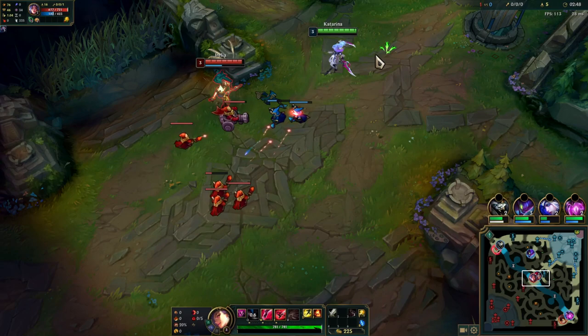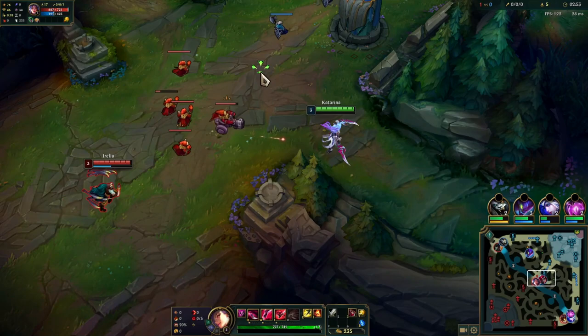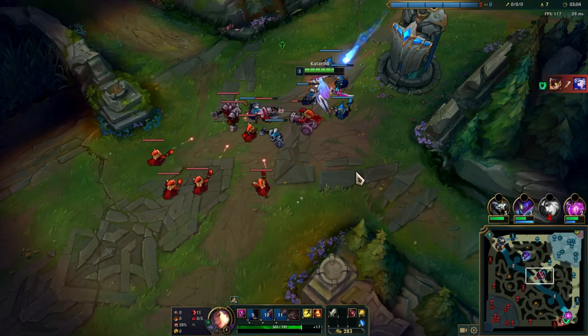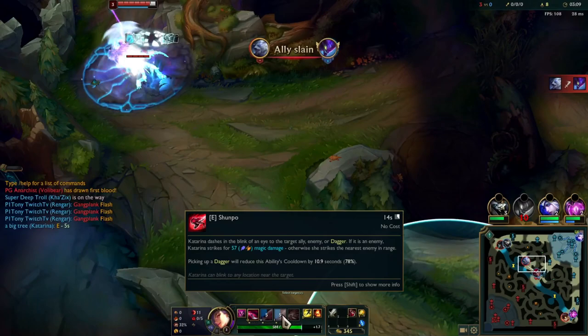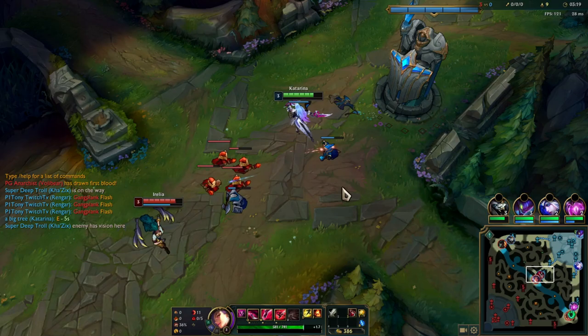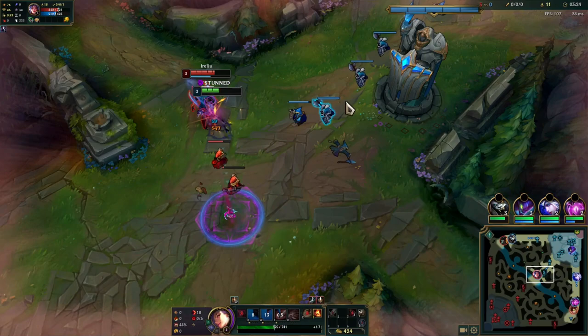She hits level three and uses her W trying to hard shove the wave, but luckily the new minions come in so I basically just freeze in front of my tower — a pretty good spot for me. I set up a Q and go for a light poke. I'm just going to keep the wave here and stay pretty careful since I know she wants to Q those low minions.